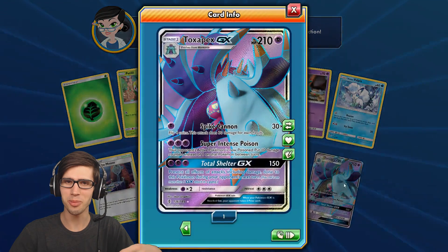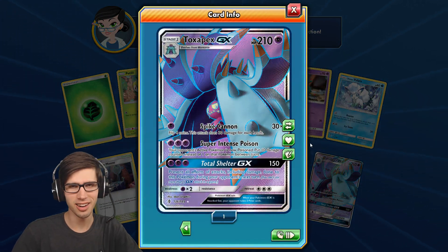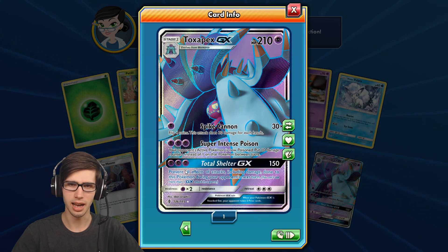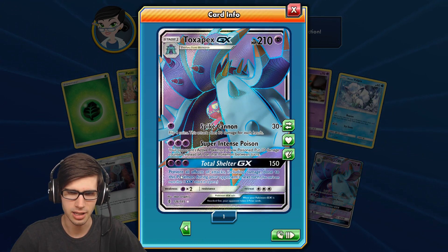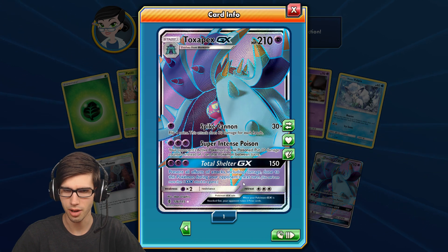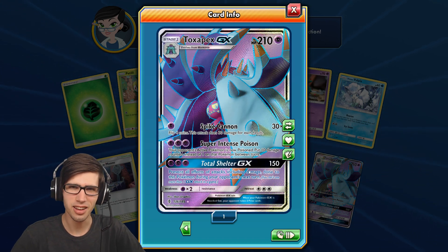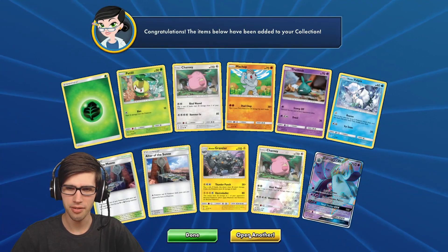Nice! We got a Toxapex GX Full Art — I was really hoping for something like that in real life today, but to hit it on TCGO is always a nice bonus. It's got 210 HP with Spike Cannon and Super Intense Poison, with the GX Ability Total Shelter. It does 150 damage and prevents all effects including damage done to this Pokemon during your opponent's next turn. I could see that working out alright — not really too much of a game changer, but you could definitely make it work.